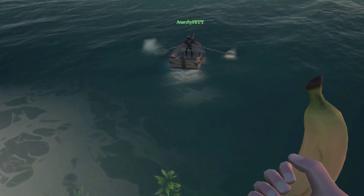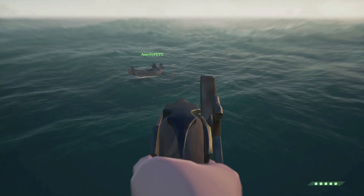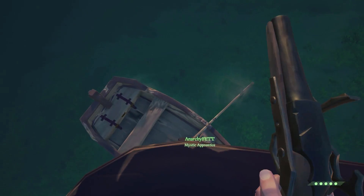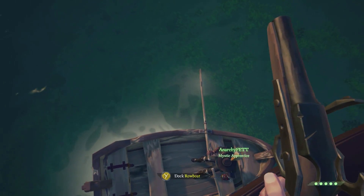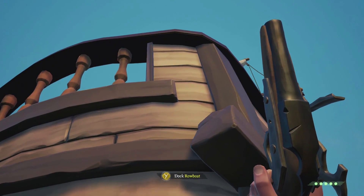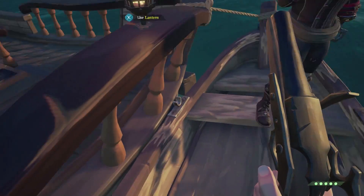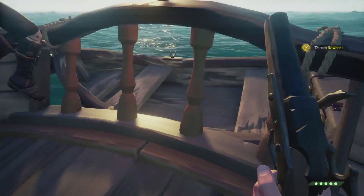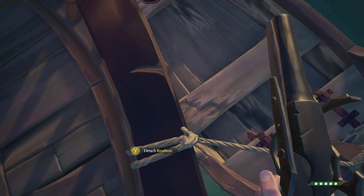First up we have rowboats — these are a must-have. If you can't find one on the outpost island that you spawn at, it is definitely worth stopping at an island to pick one up if you see one. From afar, the rowboat will shimmer sitting on the shore just like a piece of loot floating in the ocean at a far distance. Getting the boat fairly close to and perpendicular to the back of your ship will give you an option to lock it to your ship.